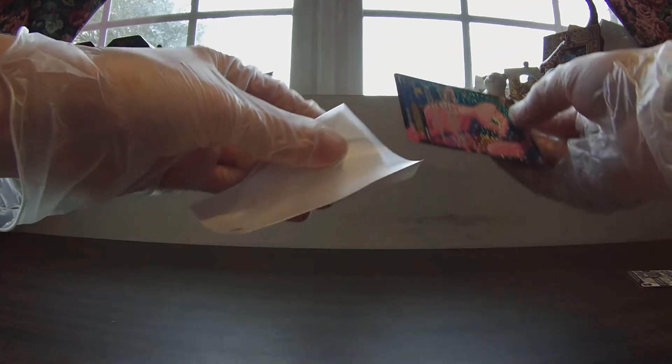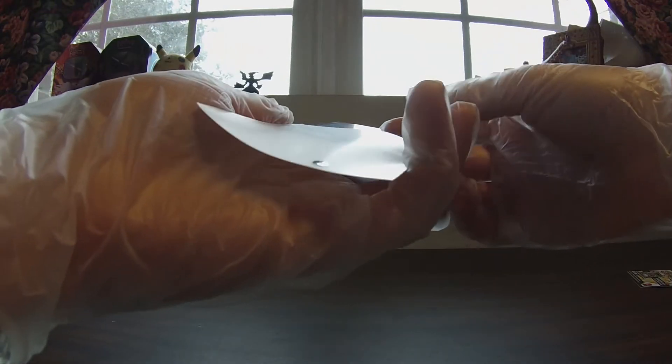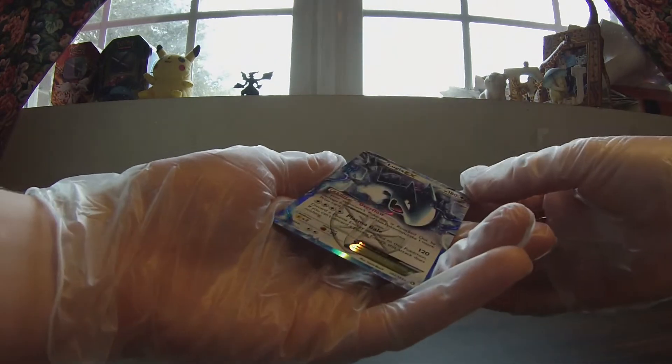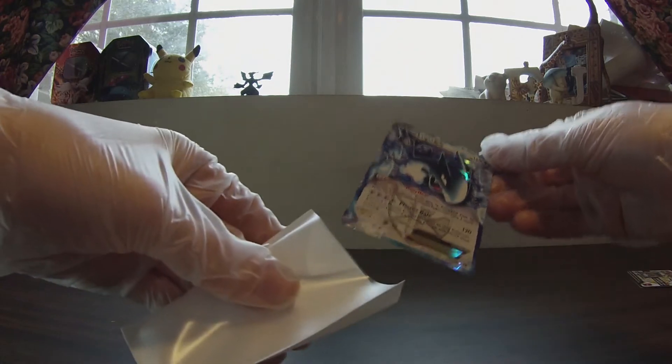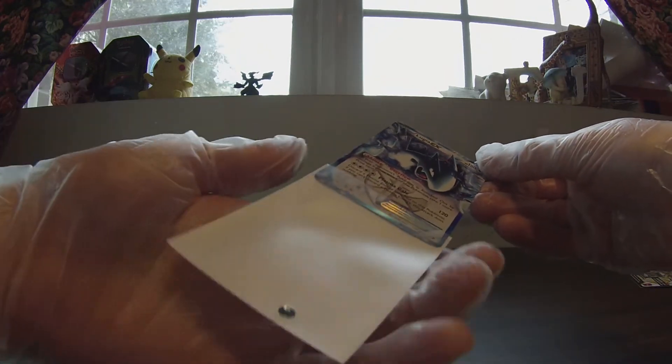Definitely give Mew a new home. I love the artwork on that card — that is freaking gorgeous. Be very gentle, super gentle. And of course let's not forget about Lugia, who looks like a badass. Look at that. If your opponent's Pokemon is knocked out by damage, take one more prize card.